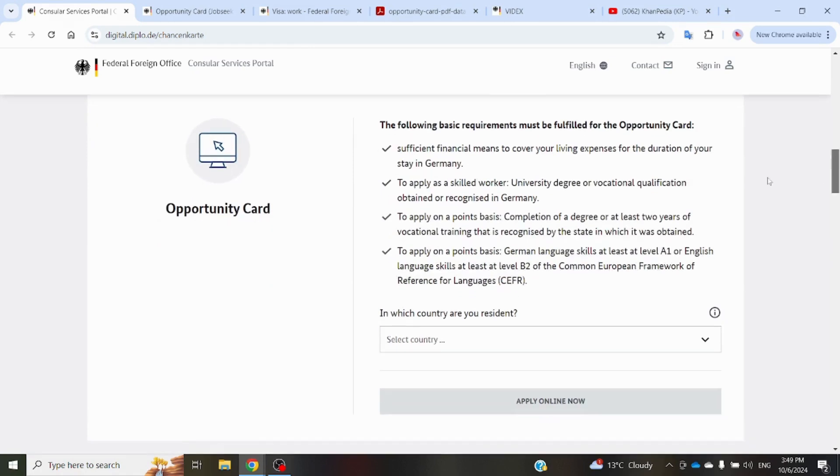The basic requirements in more detail: first, you have to show the German government that you have enough financial means to cover your living expenses for the duration of your stay in Germany. You can show this by means of a blocked amount. The second thing is, if you have a degree or qualification, you have to check if your degree is already in the list of recognized degrees in Germany.